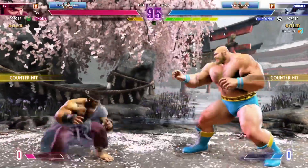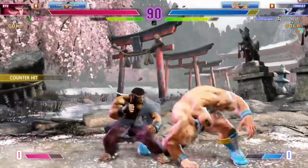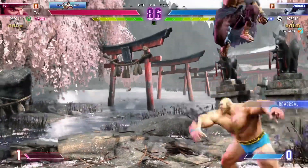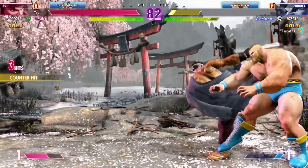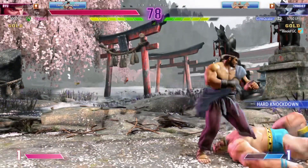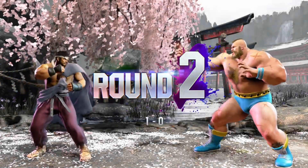That was a solid anti-air. He uses the target combo to take a chunk of damage off the opponent. Takes a trip. Player 1 pushes the opponent into the corner, gets the jump in. Player 2 is almost dead but some clutch defense saw them sweating against the wall — and gets in the throw.